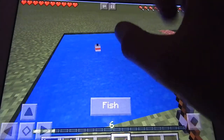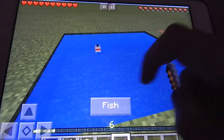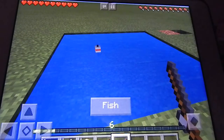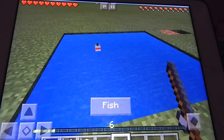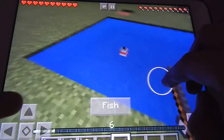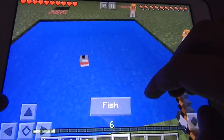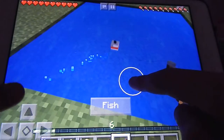What you want to watch out for is bubbles coming up to your fishing rod. When they come right on your fishing rod, that's when you want to press fish and you'll get a fish. It's easier for me to explain when it actually happens.